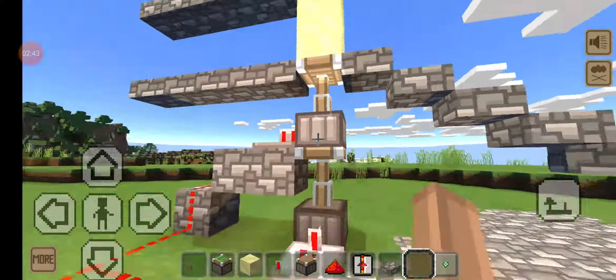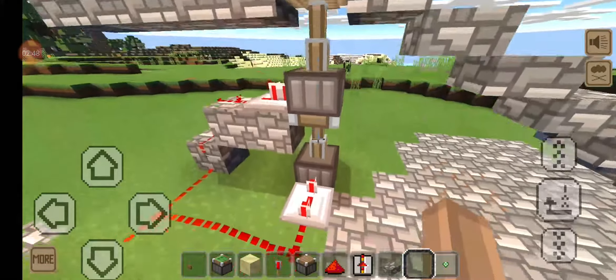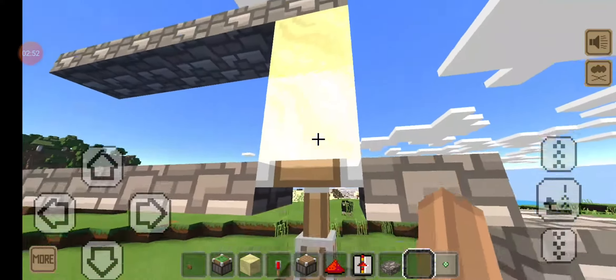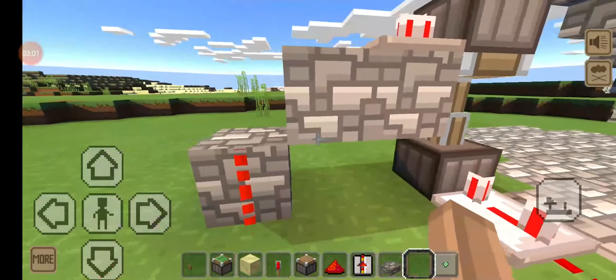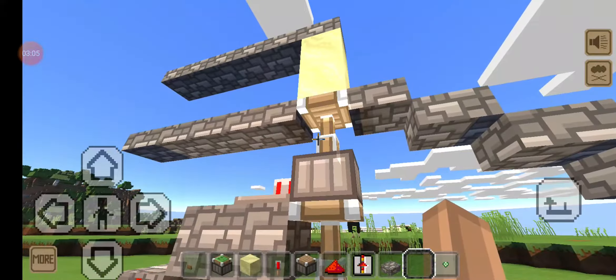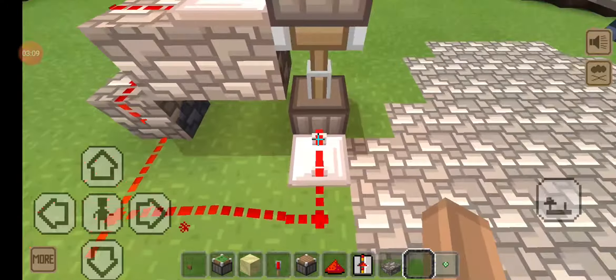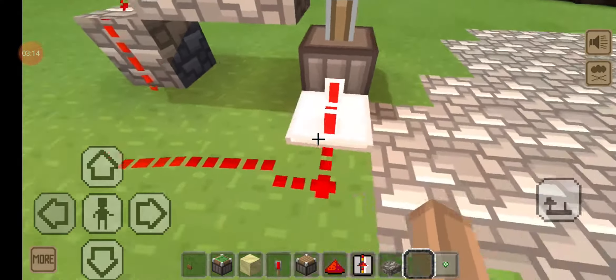Now the redstone door is actually a little bit complicated but still simple. Here you have a double piston extender — not too hard to build. Take a regular piston, because you don't want it to stick to the sand. A regular piston won't stick to the sand.